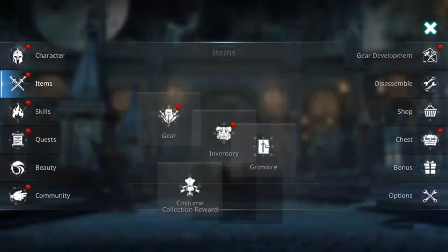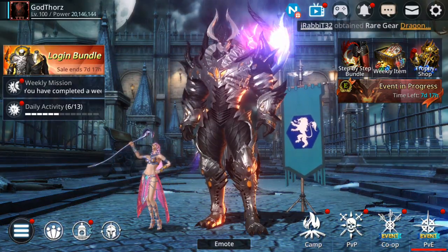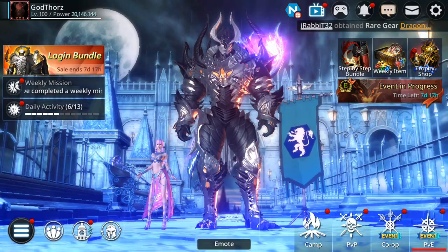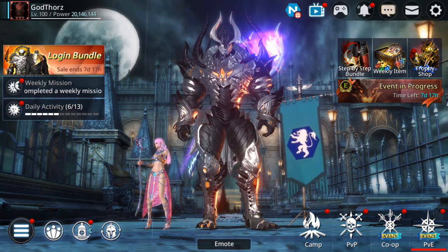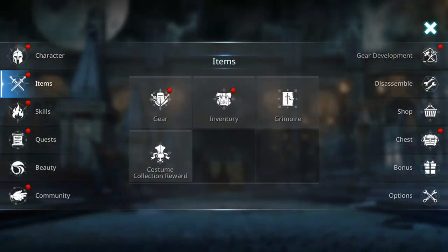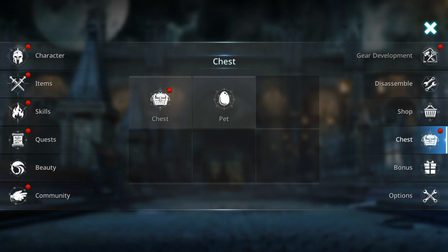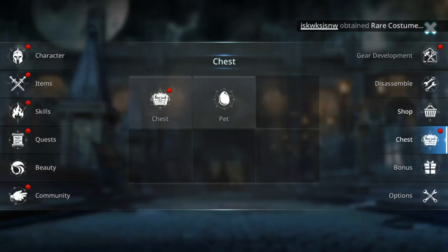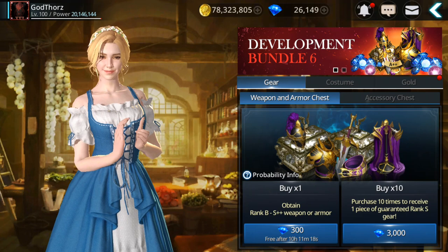So guys, if you are a new player, there are some ways to get plus gear — it's harder, but there are ways. So first thing you need to know about getting plus gear: one of the easier or faster ways is to use the shop, the chest, and you need to spend some gems.